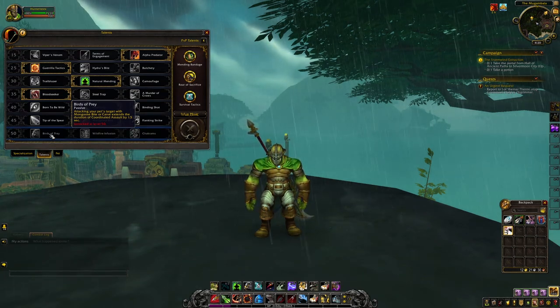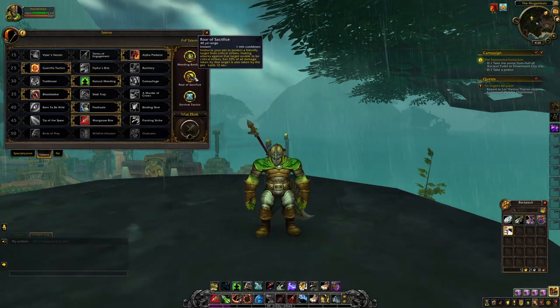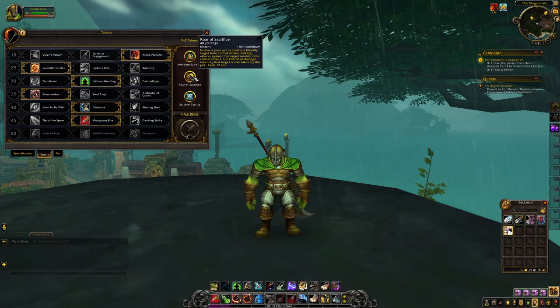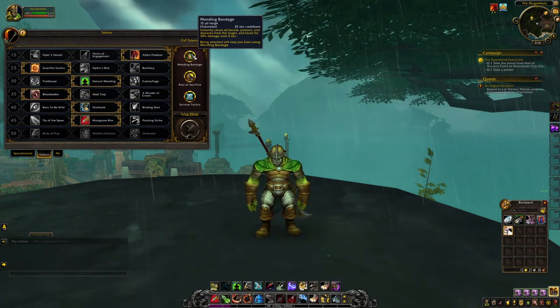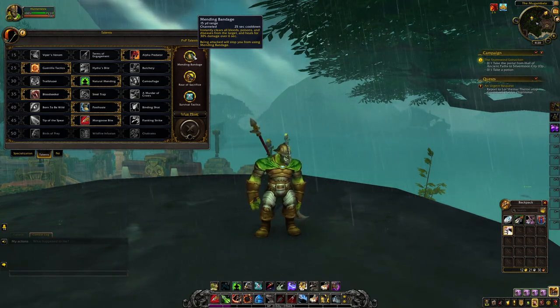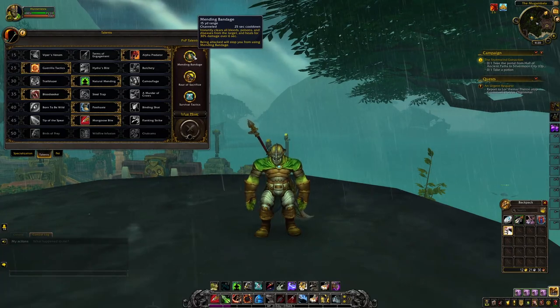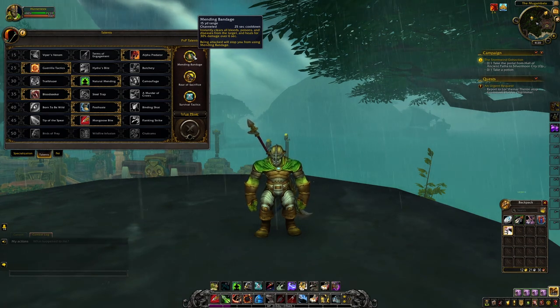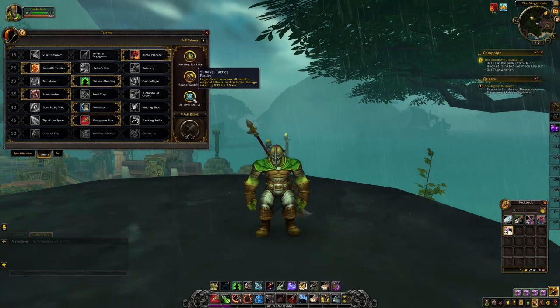If you choose to venture into PvP on a Survival Hunter — which is where it shines — I would recommend the following PvP talents. First, Roar of Sacrifice, which gives your pet an ability to give you or an ally a buff that prevents the target from receiving critical hits, but a portion of the damage is transferred to the pet. The next talent is Mending Bandage, giving you the ability to heal yourself or an ally in PvP by clearing all bleeds, poisons, and diseases and healing you for 30% HP over 6 seconds — unfortunately this breaks when damage is taken, so it needs to be used when you've escaped and aren't affected by magical damage. Our last talent is Survival Tactics, which reduces your damage taken by 99% for 1.5 seconds and removes all harmful magical effects.